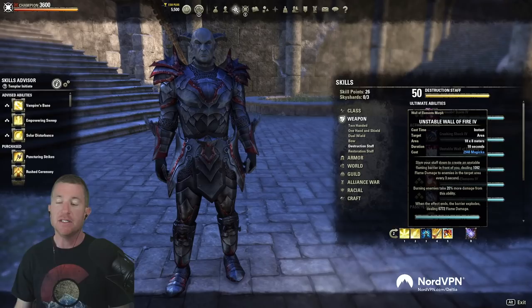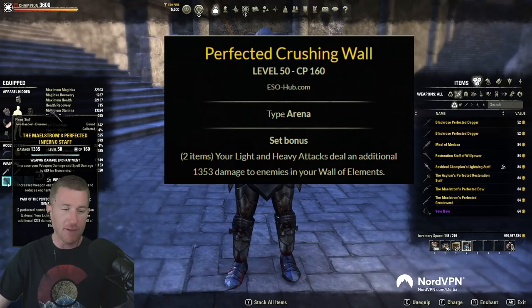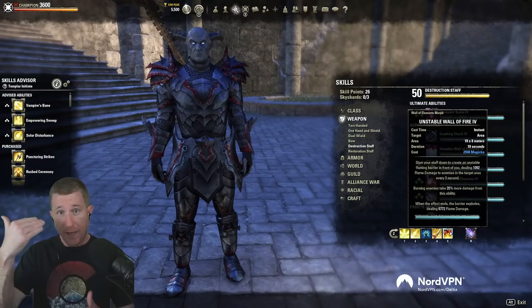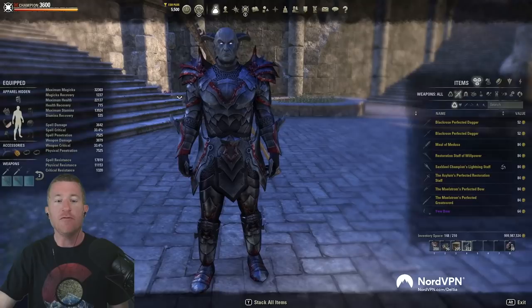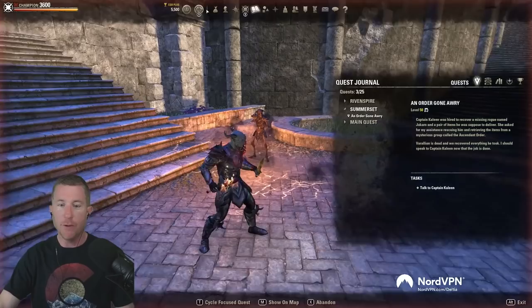Step one is using Unstable Wall of Fire — this is the common back bar damage ability for magic users. The strength of this is with the Maelstrom Arena weapon on the back bar, it increases light and heavy attack damage by 1,353 at gold quality. As long as you're keeping Unstable Wall up every 10 seconds, you'll get a lot more damage on light and heavy attacks. Pound for pound it probably won't do the most damage, but it will do really well if maintained, because it amplifies light and heavy attacks.